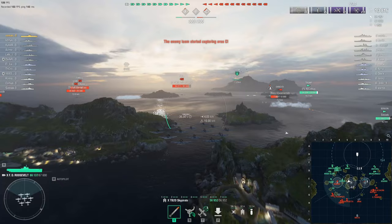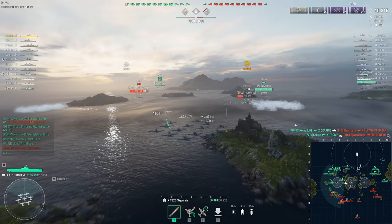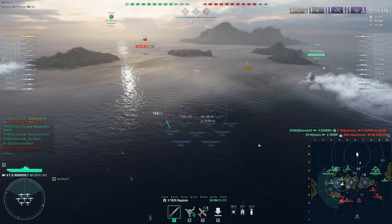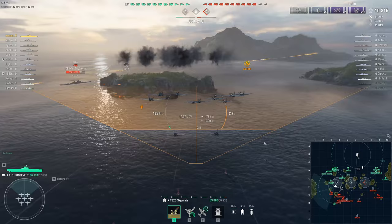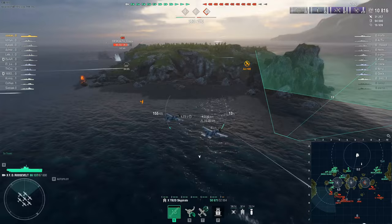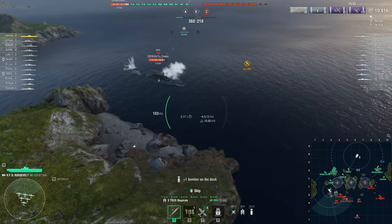We have a couple of battleships, and the best thing about the FDR: whenever you play that ship I would recommend doing what I'm going to do here. The Ohio is a fully isolated target and I have a full squad that can literally obliterate him. This is the strength of FDR — you have a squad that can't be shot down by a single battleship, cruiser, or even a destroyer, no matter how good their AA is, because FDR planes are simply the tankiest in the game.